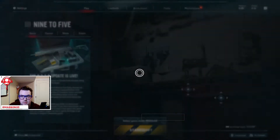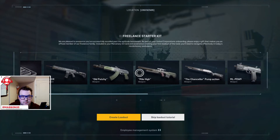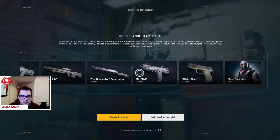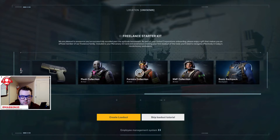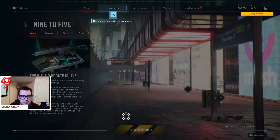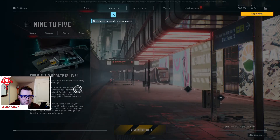We are pleased to announce you've successfully excelled past the Attitude benchmark. As part of United Corporation's onboarding, please enjoy a gift that makes you an official member of our freelance family. Included is your mercenary ID card and assistance creating your first loadout — the tools you'll need to navigate effectively in today's revolutionary workplace.